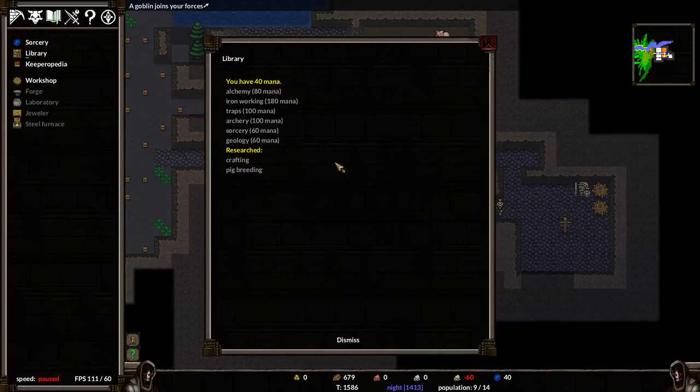What's our mana look like? We can't do much right now. I want to get iron because that will let us build an iron training dummy so we can recruit higher-level units. I also want to get geology so we can find better resources in the mountain.